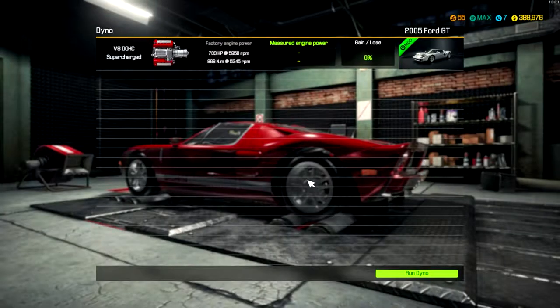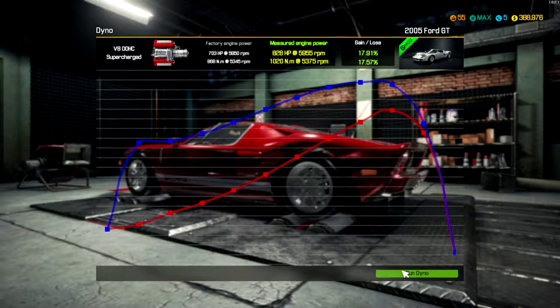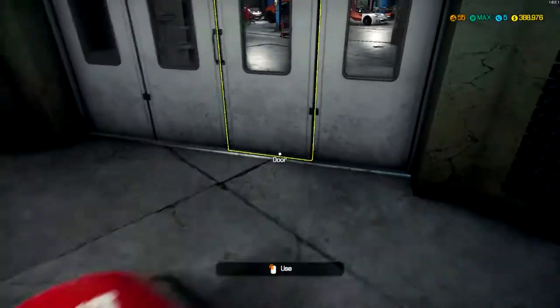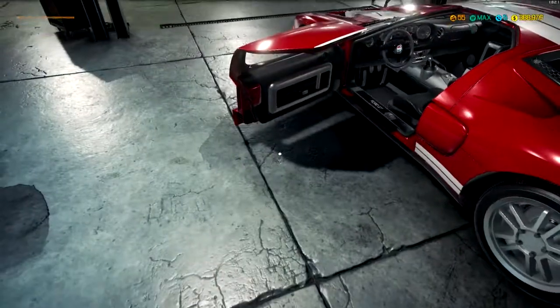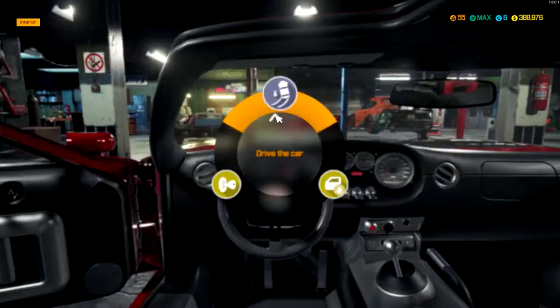Let's go ahead and dyno this thing. Factory horsepower wise it should be making 703 at 5,950 RPMs. We don't have much in performance mods but we'll see what we got — let you guys listen to it. Not bad — 828 horsepower! We had a 17 gain just from a fuel pump, the gearbox, and an air filter. If I souped up that engine even more this thing would easily destroy things on the track. All right, I remember this was such a pain to get into — let's listen to it in here.